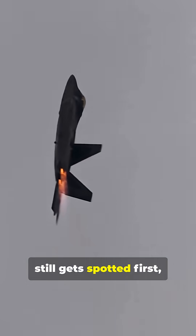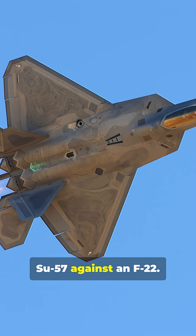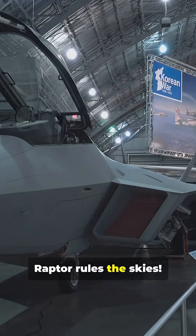If your fighter looks stealthy but still gets spotted first, you're flying an Su-57 against an F-22. Let's see why the Raptor rules the skies.